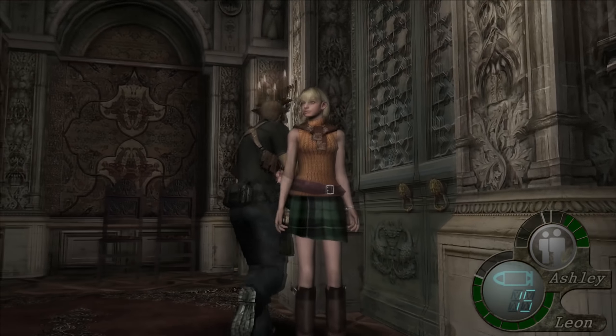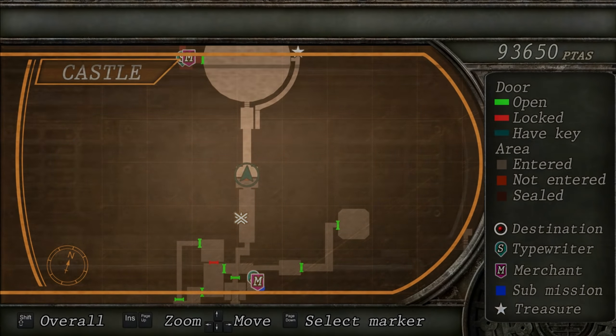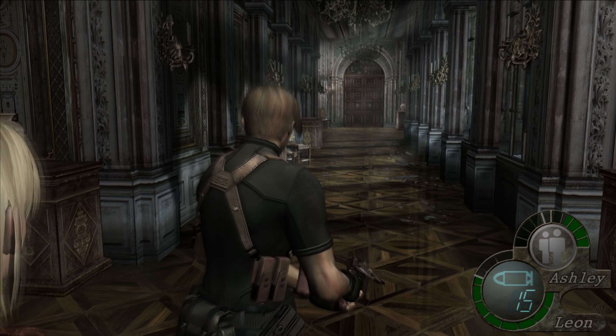Ashley, for Christ's sake Ashley, what are you doing? What have we unlocked now? Big circular room — looks bad. And that's where we're heading. I can live with that. Let's go to the big circular room.